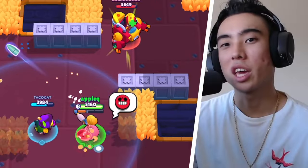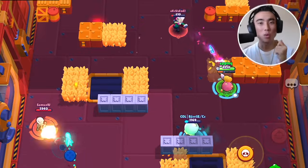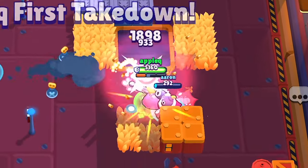As long as you guys are playing on game modes and maps where it's pretty opened up and you won't have a high chance of facing tanks and assassins, you guys should be looking good to go because those kinds of brawlers easily counter Piper. For example, brawlers like Leon and Mortis get close to Piper, it's pretty much game over for you because the closer enemies are to Piper, the less damage she ends up doing to them.